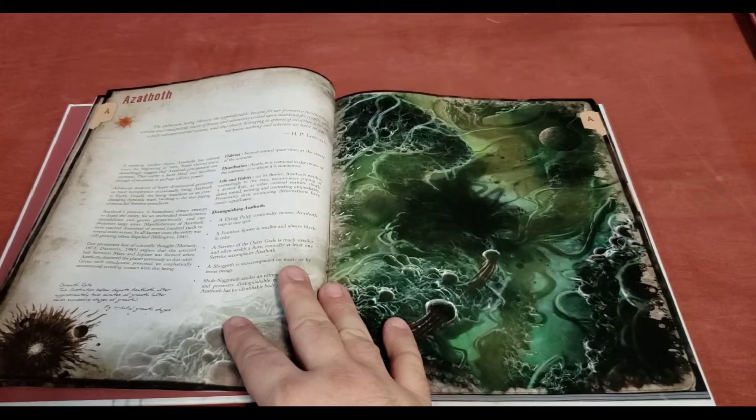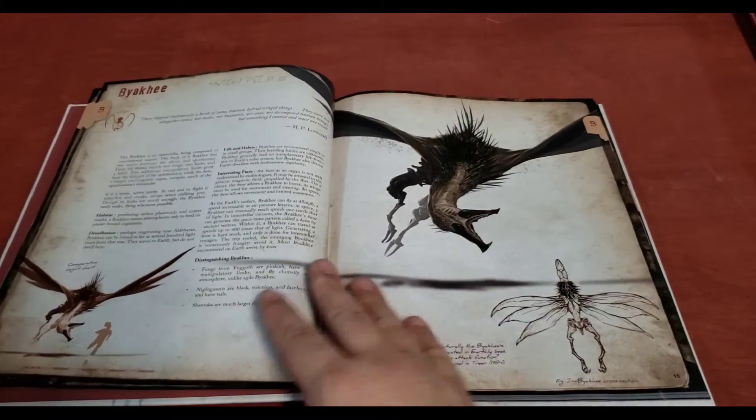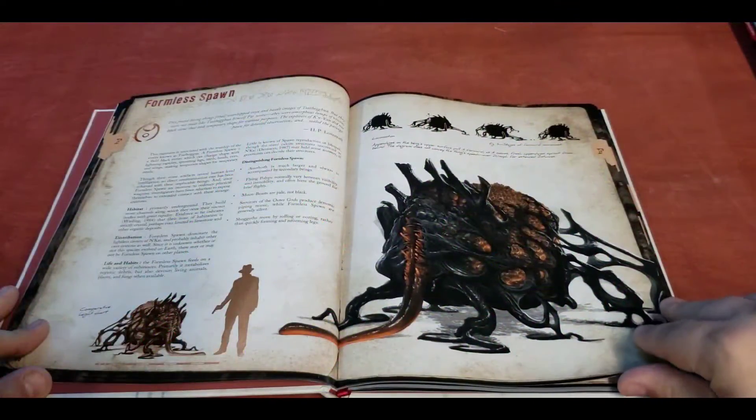Which actually might be kind of cool in playing the actual Call of Cthulhu game itself. Perhaps the players find an old notebook, or someone's old notes on a computer, and there's this field guide here for identifying these Lovecraftian monsters, these cosmic horrors, and the players can utilize that as an aid to help determine what mysterious creatures are out there.